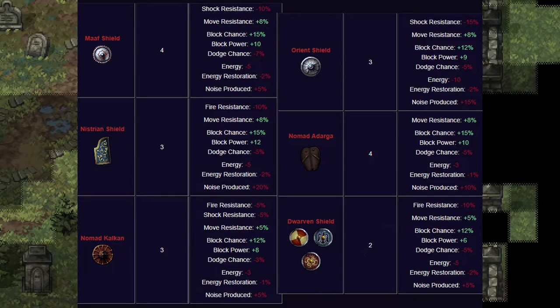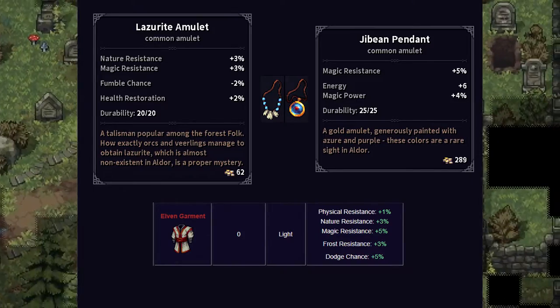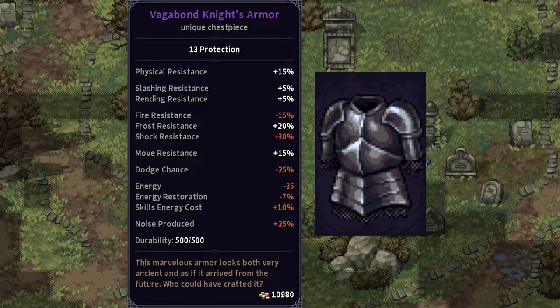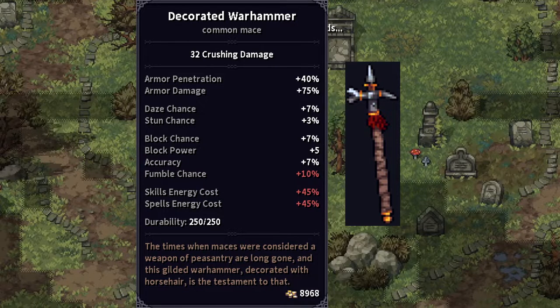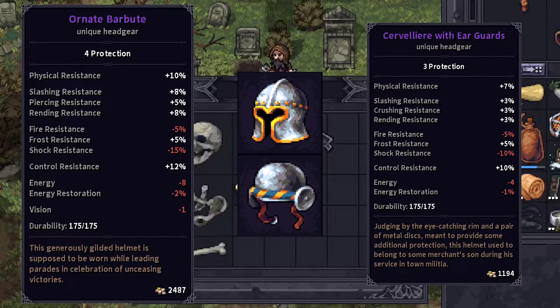For armor, you have any of the dwarven shields, the Elven Kalkin, Elven Garment, or one of the newer amulets. Lastly, if you pass all of these, you have a 1% chance to get one of the following unique pieces of equipment: the Vagabond knight armor, the pig-faced bassinet, the curved longbow, the decorated warhammer, or one of the two new helmets from the equipment update — the Barboot and the Sevier.